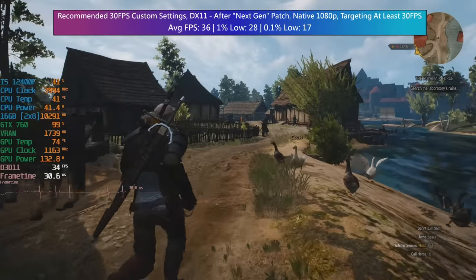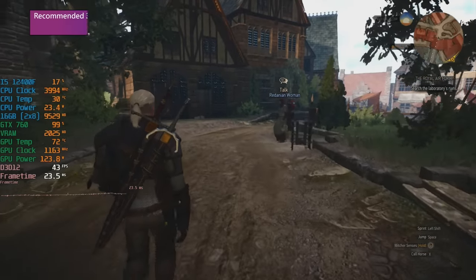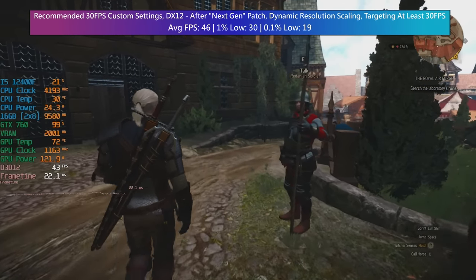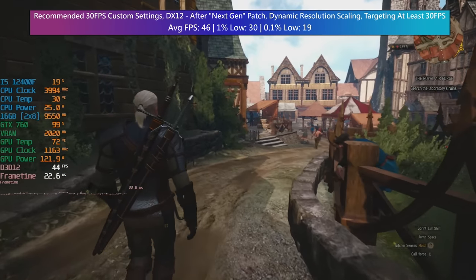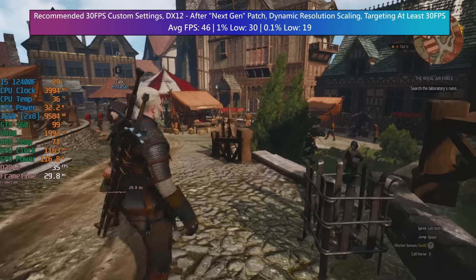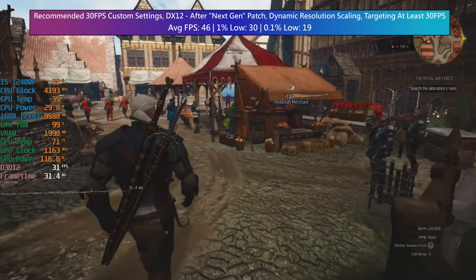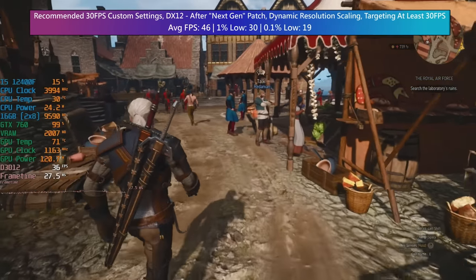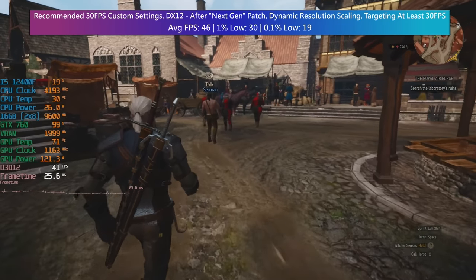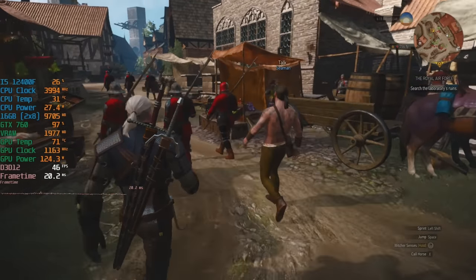At native 1080p under DX11 we do hit at least 30fps, and when switching back to DX12 while enabling dynamic resolution scaling the frame rate is even higher. If you don't mind the blurrier presentation this is also an okay way to play, but there are still a lot of performance dips and I can't speak on how stable the game will remain through your entire playthrough when running in DX12 mode on a card that doesn't fully support it. I did notice a couple of flickers in DX12 that weren't present in DX11, so my preferred way to play would be DX11 with native 1080p or lower.